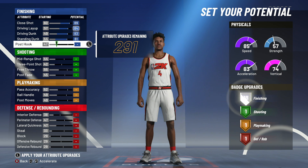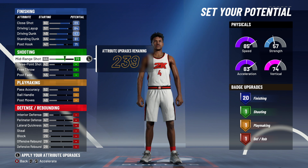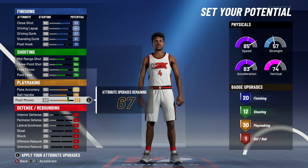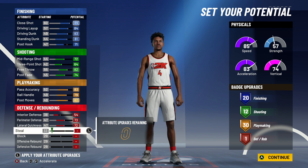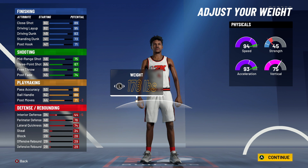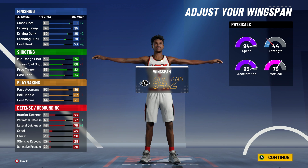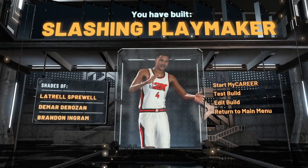You're obviously going to go small forward. Then when it comes to the pie chart, you're going to go with playmaking and finishing. The physical pie chart, you're going to go with speed pie chart, because that's going to be pretty much the second most important attribute in the game behind shooting. When it comes to the attributes, you want to go 20, 12, 30, and 1. If you haven't seen the video I posted yesterday, I showed you a way to make this build where you'd go 15, 12, 30, and like 5 or 6 — you can get 62 badge grades and have defense. But if you don't care about defense and want the most badges possible, go with this build. The takeovers are slasher playmaker and shot creator — I would go with playmaker takeover. The build comes out as a slashing playmaker, similar to shades of Latrell Sprewell, DeMar DeRozan, and Brandon Ingles. This build gets 63 badge grades, but you can make it a lot better and get 62.